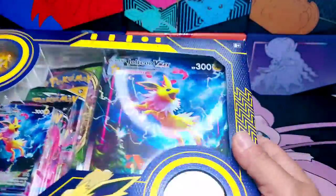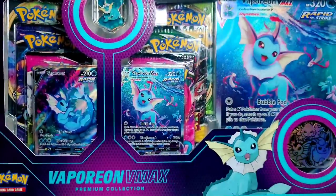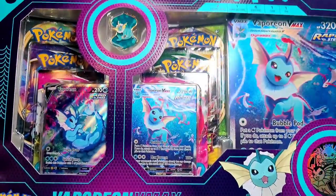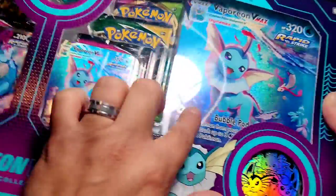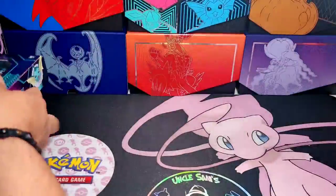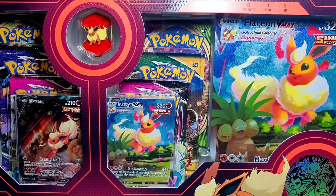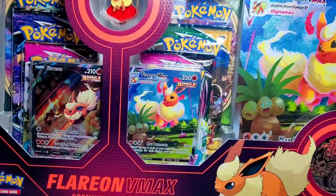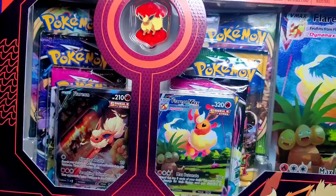We're gonna open this up. Now I don't have just Jolteon. I have the Vaporeon VMAX Premium Collection, and as you see it comes with pins, some promos, some nice looking jumbos, and a coin with all three of the Eeveelutions. Now Vaporeon is my favorite but this is my wife's — she's full of fire. Take a look. Beautiful, beautiful artwork.